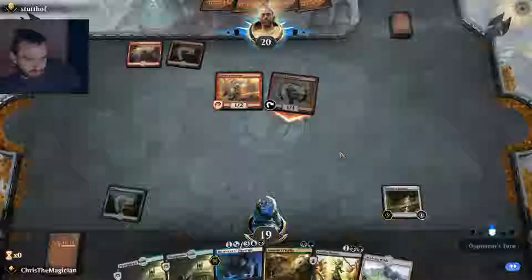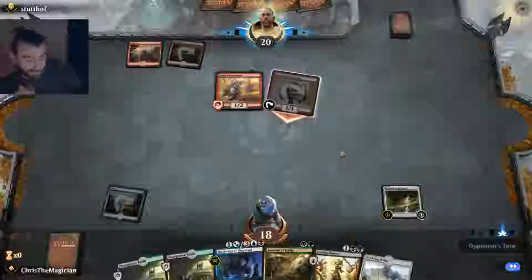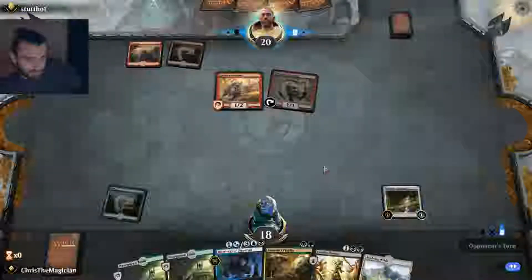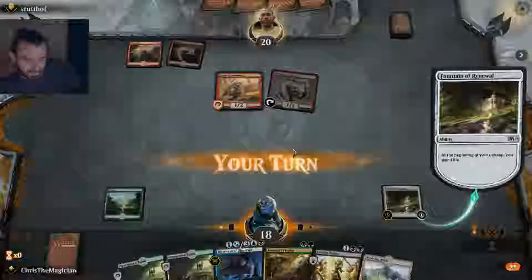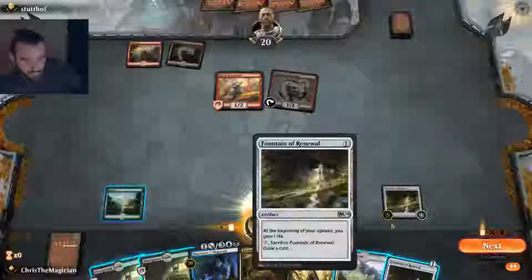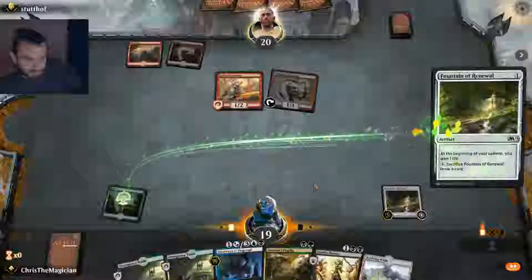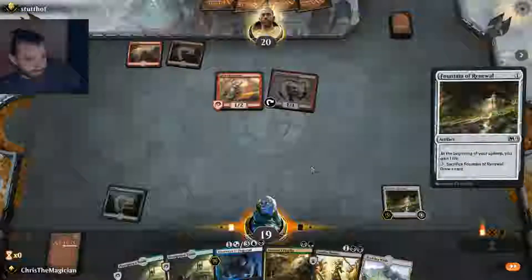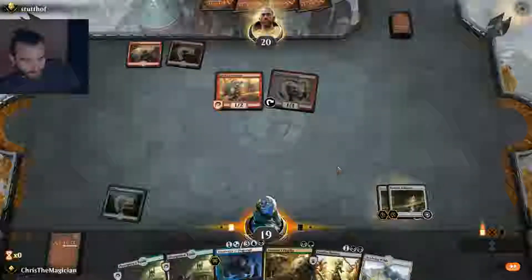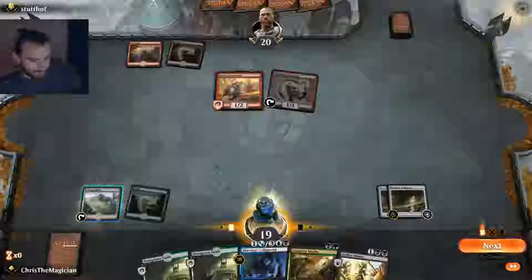Doesn't have haste yet, that's good at least. We are gonna take some damage here, but if I put Evolving Wilds down this turn — we drew into another one. That's super lucky. Our opponent's gotta be swearing on the other side there: 'What the fuck is this deck, running only Fountain of Renewal?'